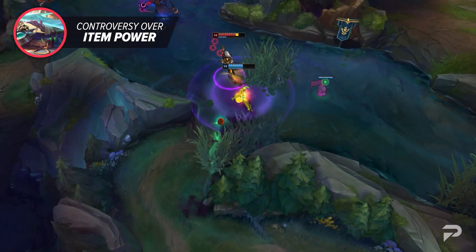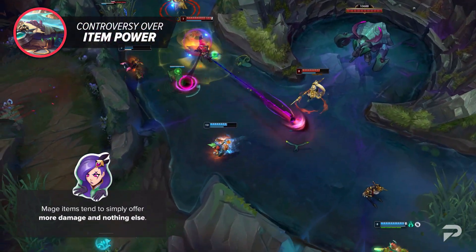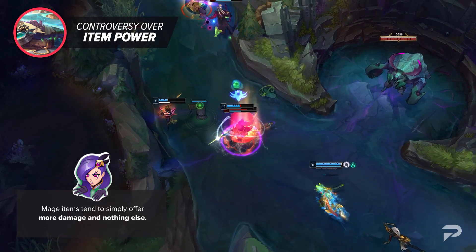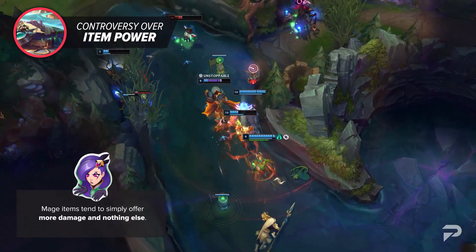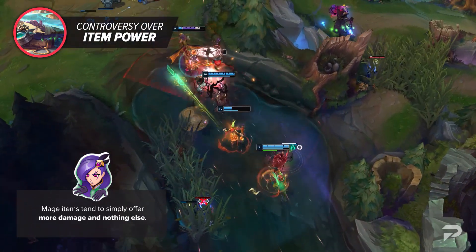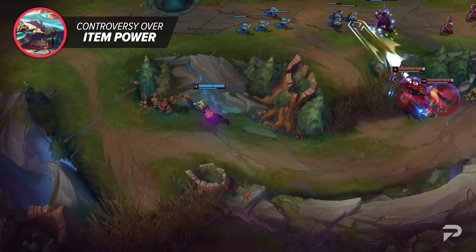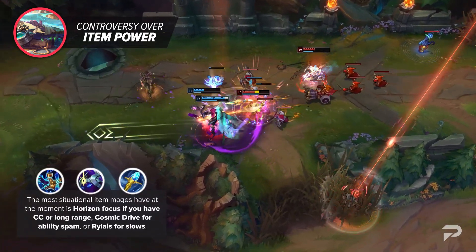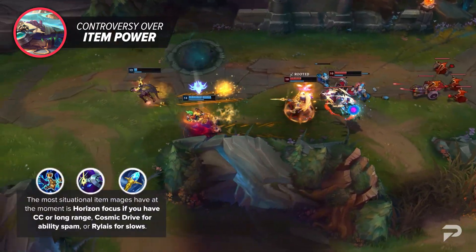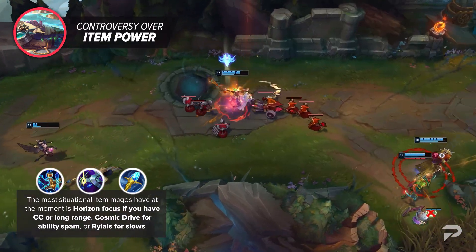The issue with this is not only the lack of strategic choices — which was the point of the item rework this season — but also the fact that mage items tend to offer simply more damage and nothing else. A great equivalent would be something like Gunblade that offered burst and sustained damage with an active, or Deathfire Grasp that would let you shred a single target. It's items like this that not only allow for more build diversity, but also make the game feel more alive. The most situational items mages have at the moment are Horizon Focus if you have CC or long range, Cosmic Drive for ability spam, or Rylai's for slows — and even then, a lot of people would prefer a different item.